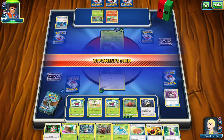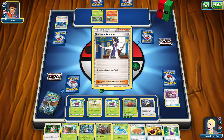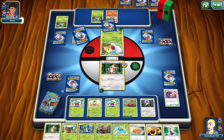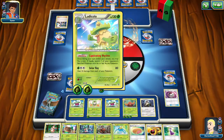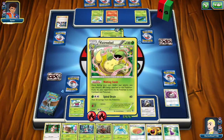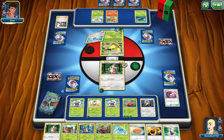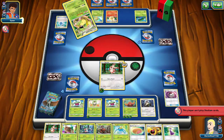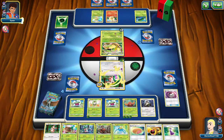Get out of here. Professor Sycamore — the most attractive professor. What do you got? You got Ludicolo. Ludicolo's bad news. Victory Bell's bad news. We need energy to deal with Victory Bell. You can't play Stadium Cards — what? Yeah, I see that. I'm poisoned.